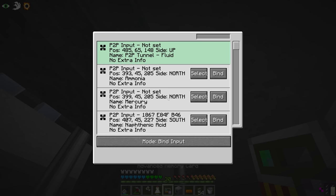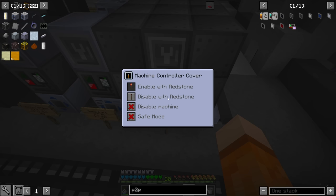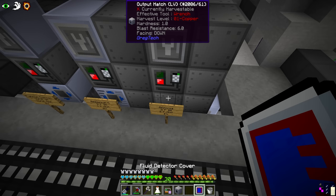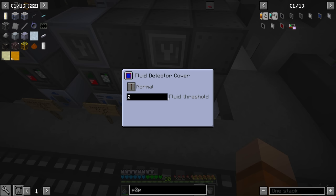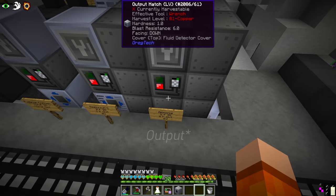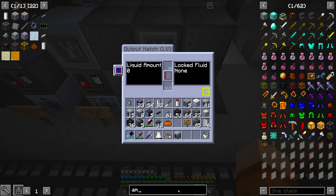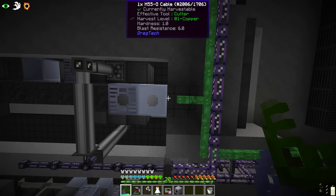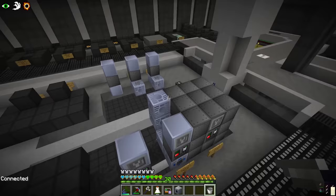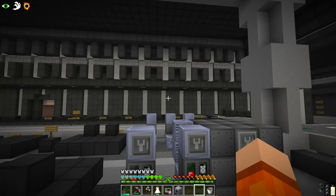The output hatch will be sent back to the ammonia channel and that should fill the tank in main fluid storage. For all of these we also need a machine controller and a fluid detector cover — redstone on, machine on, and safe mode. The fluid detector cover will send a redstone signal if we have more than three buckets in the input hatch, turning the machine on. If the output fills up the machine should stop. We're going to lock this hatch for ammonia. Now if we plug in this cable and re-enable the machine, we should start making ammonia — every four seconds we'll get a bucket of ammonia.